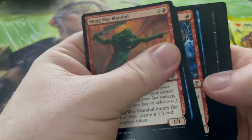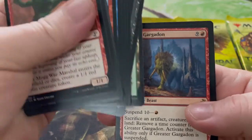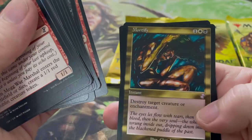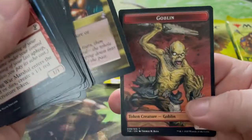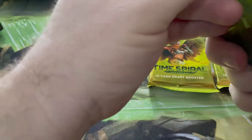We're at about 25 minutes — it's not too bad actually, I thought it'd be longer, maybe it's because I'm just skipping through everything now. Greater Gargadon, Mortify — destroy target enchantment or creature. And a Goblin token.